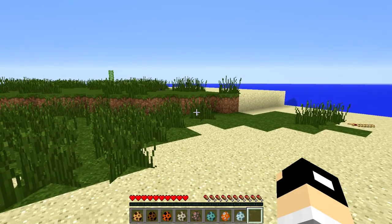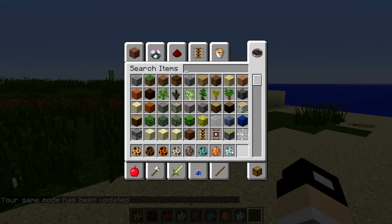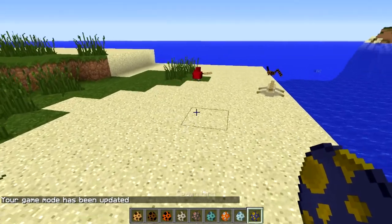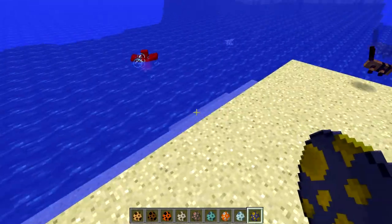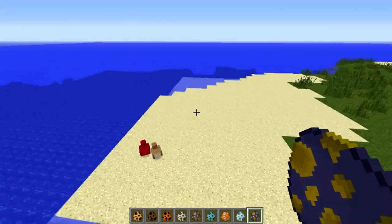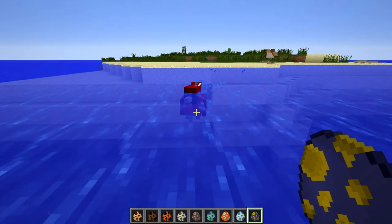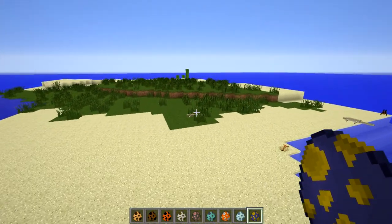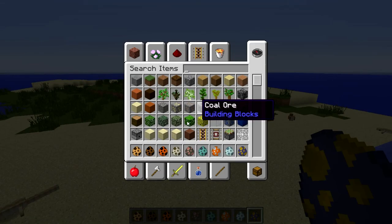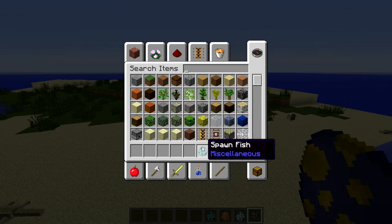Back in creative mode, and now we have a bird — look at that, passive mob too. He acts kind of like a chicken, flies around. Let me check where he spawns — they spawn in the forest, yep.